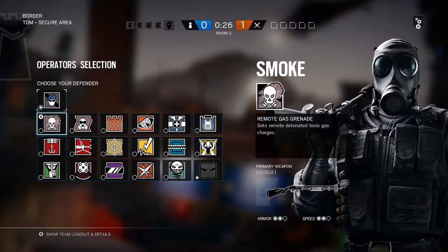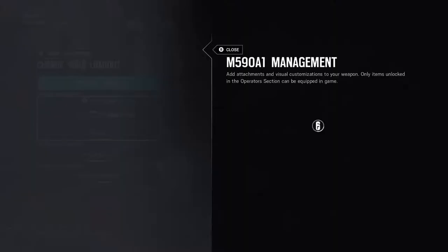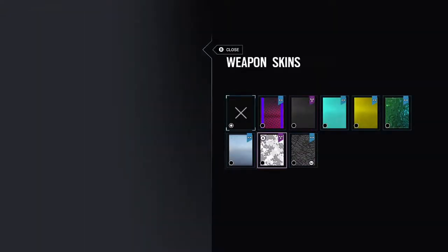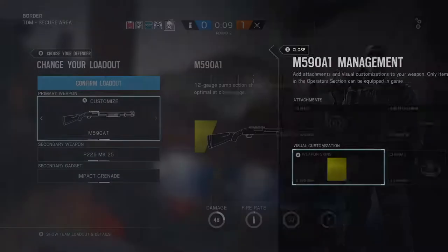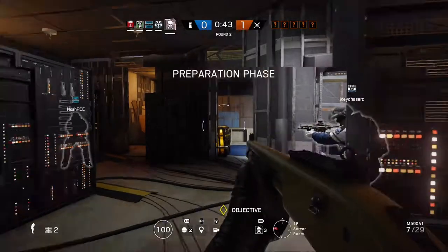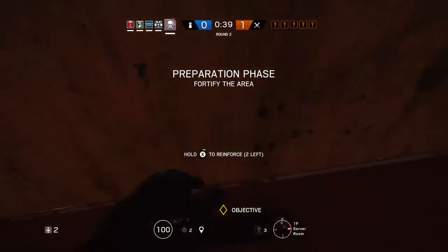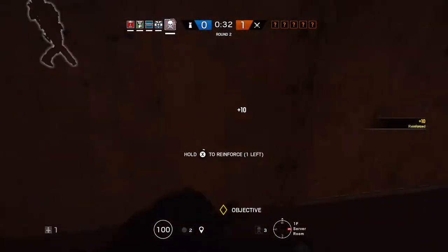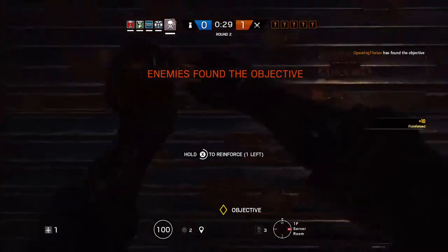Now we're getting to the main character, Smoke. I'm gonna run this camo — looks like an off-yellow or off-gold. We got a Doc, a Frost, a Caveira, and I think that was a Capitão. We need to protect the biohazard container.